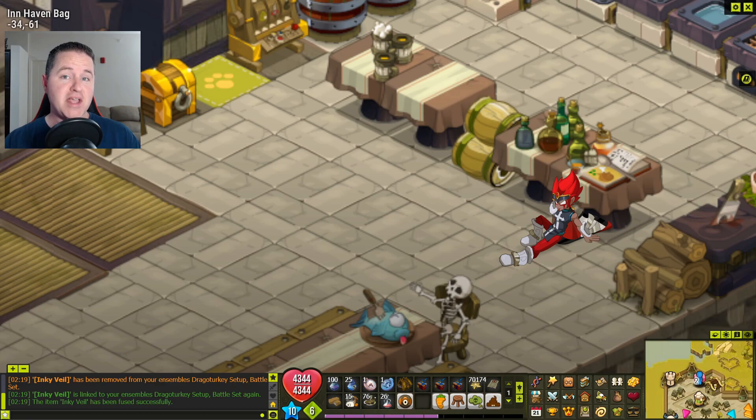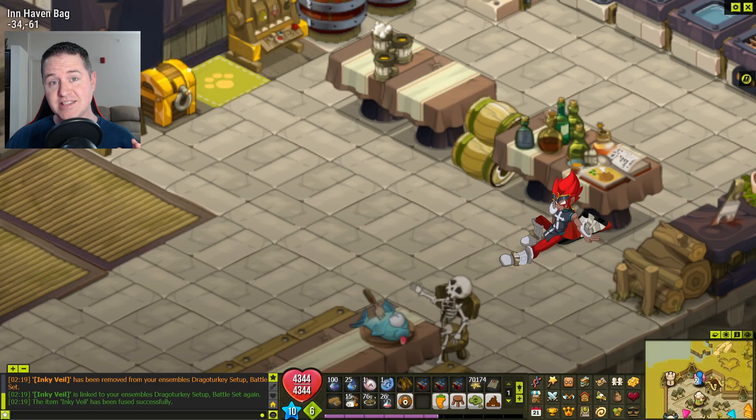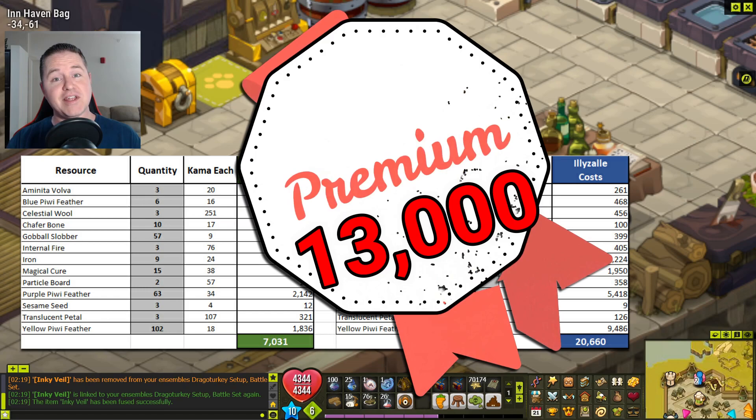Another really awesome change I'm excited about: I now have shopping and crafting lists separate for both Echo and Ilyza. Out of curiosity, I got my Echo list together like I normally do and checked it against the Ilyza prices. I was blown away to see it was almost triple what it was going to cost on Echo. So I went through the process of checking all the crafts and resources and came up with a list for Ilyza that is almost half of what it would have been otherwise.